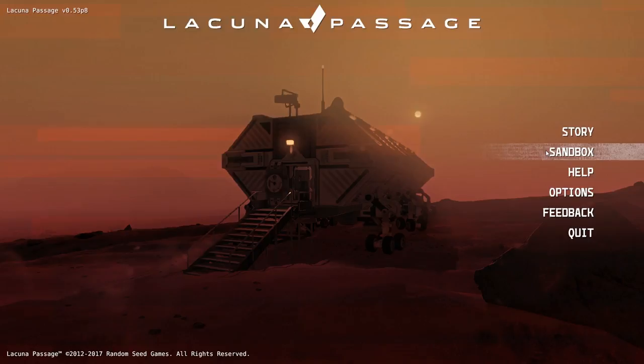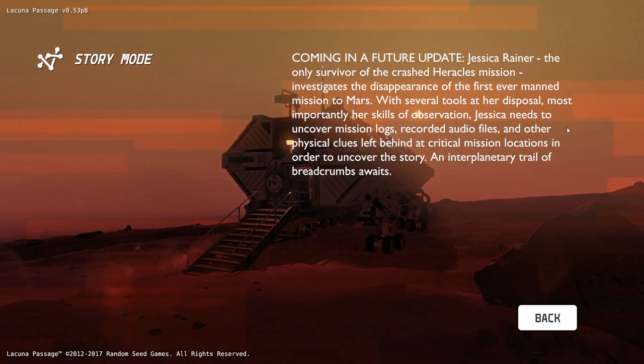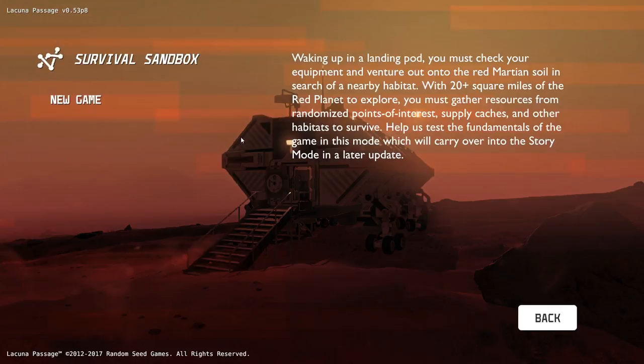We'll go Sandbox — Survival Sandbox, new game. Waking up in a landing pod, you must check your equipment and venture out on the red Martian soil in search of a nearby habitat. With 20-plus square miles of the red planet to explore, you must gather resources from randomized points of interest, supply caches, and other habitats to survive. This helps test the fundamentals of the game mode, which will carry over into story mode in a later update. Base building on Mars from a first-person perspective? Survival? Yes, please. I'm very excited. I literally installed it today, booted it up, and I am recording it.